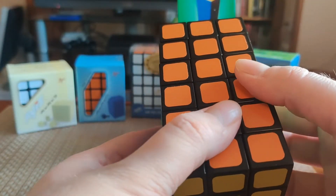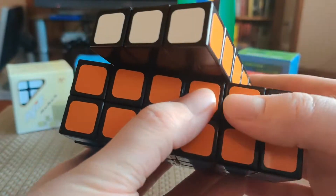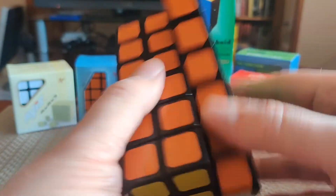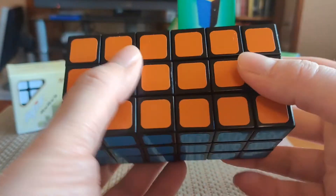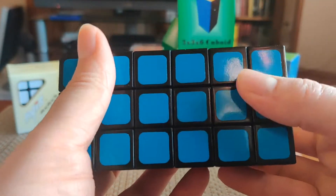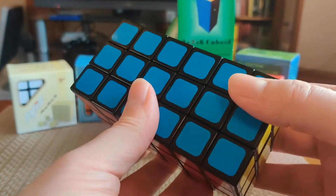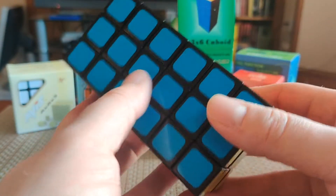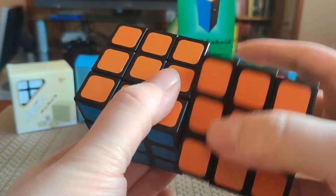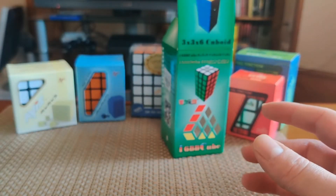I do wish that a speed cubing manufacturer would do some of these — companies like GAN, Cheng Shou, and Qi Yi clearly have the expertise to make all kinds of 3x3 shape mods that turn incredibly well. Just start making some extensions — some 3x3x5s and 4s and 6s — and we'd all be very happy. It'd be nice to have some competition for Wit Eden so they'd have to step their game up. I feel like there's not a great deal of quality control happening, and we get this subpar feeling on some of the puzzles. But yeah, it's a good solve and I do recommend it.